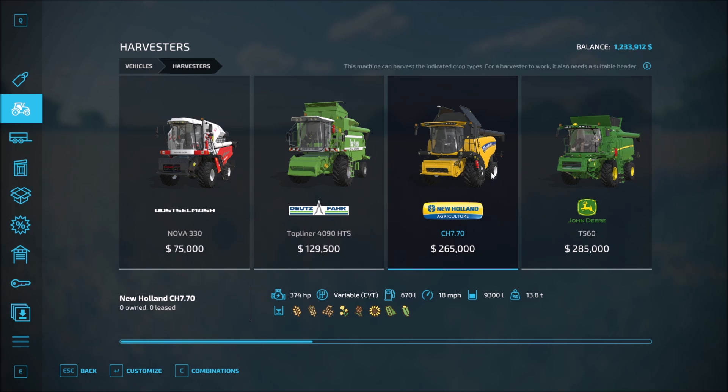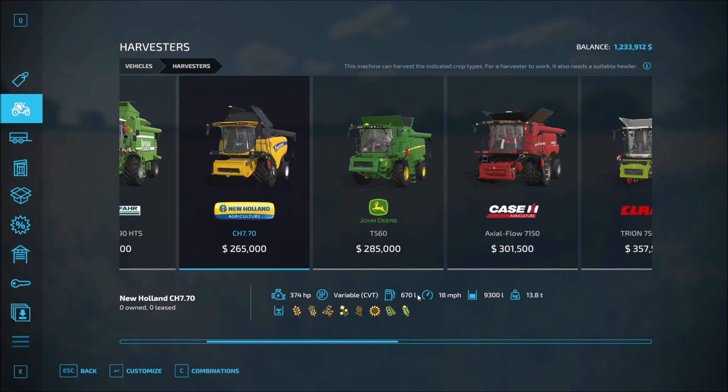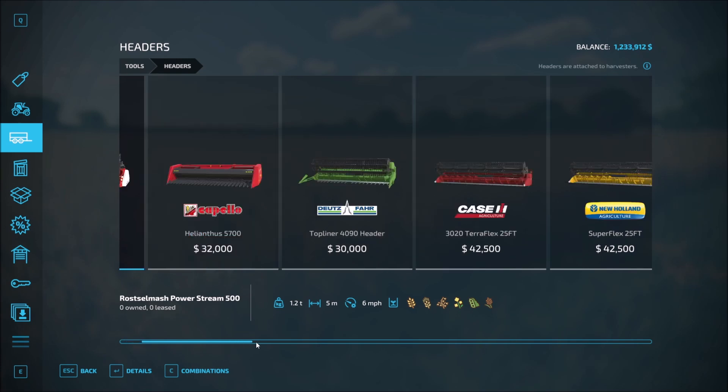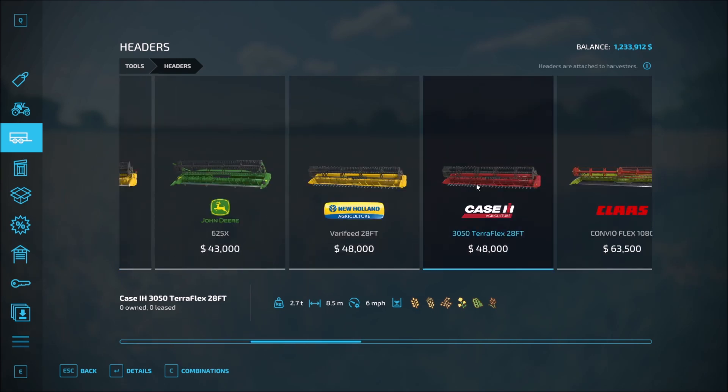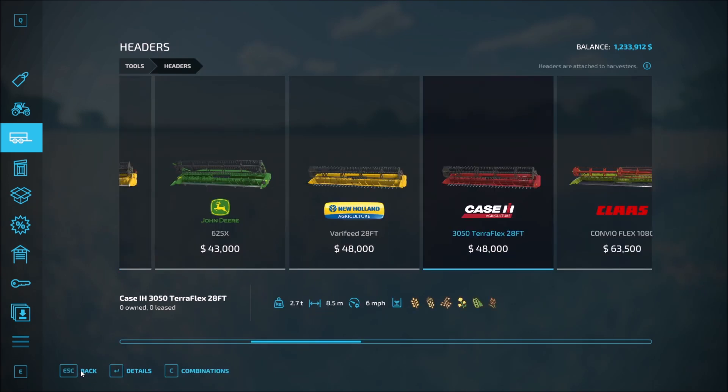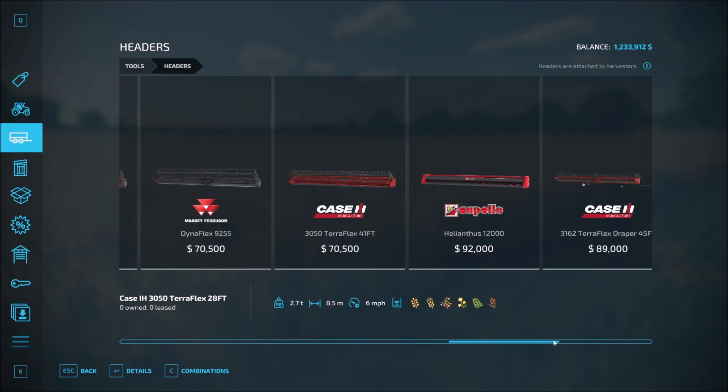I'm seeing weight here — I don't remember seeing that before, maybe it was there and I just simply missed it. A harvester — this is a nice size harvester. I like New Holland; I am not a huge fan of John Deere. Then we've got looming overhead our Case tractor — the Axial 7150. Let's see what headers we have for the 7150. This Case header is 28 foot — I like that. It's not going to be the huge ones, but I think that might work.